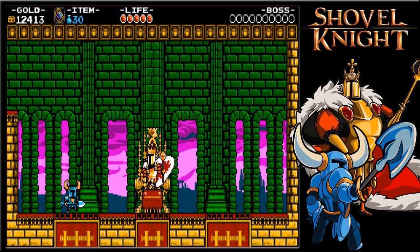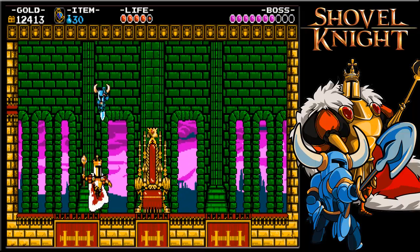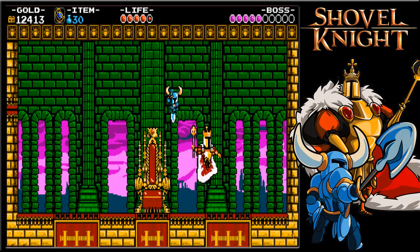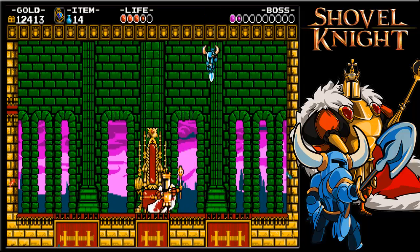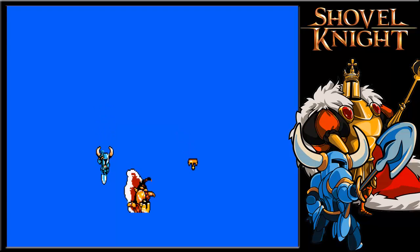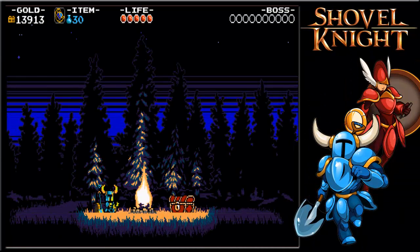It's funny — if he hadn't said 'shovel justice,' I was gonna shout that. Just abuse the downstab to an obscene degree in this fight and you'll take him out no problem. If you're jumping at the same time he's jumping but you're downstabbing, you will almost always hit him. I think he's the easiest boss — Black Knight's really simple too, but King Knight is the easiest. I personally find Spectre Knight easier than him because he can be a little unpredictable, where Spectre Knight adheres to a strict pattern.